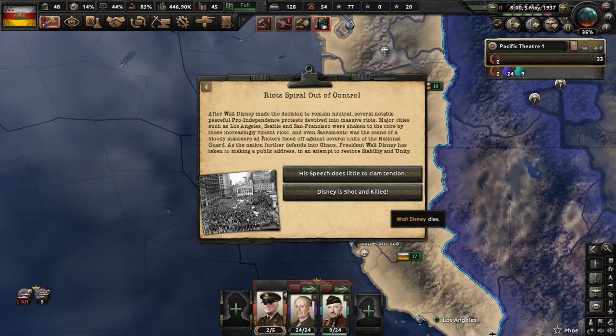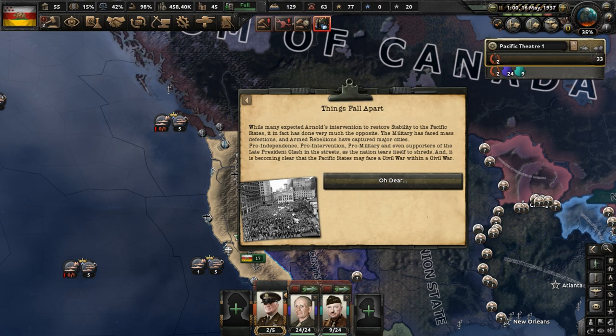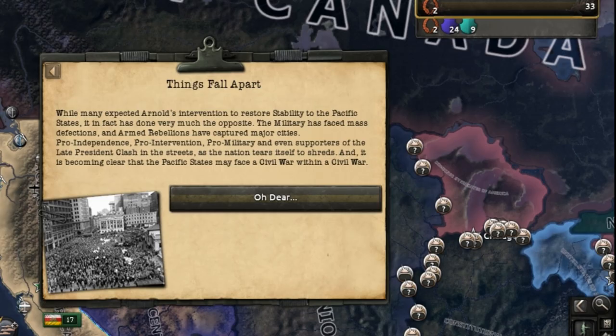Walt Disney makes a public address to the people in an attempt to bring back stability and unity, but it does little to calm the tension across the country. The nation is on the brink of collapse. Arnold will intervene once more because he did so well the first time. Thanks to Arnold's intervention against the pro-interventionists, we may soon have a civil war within a civil war.